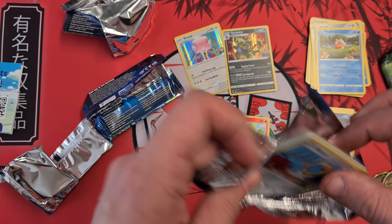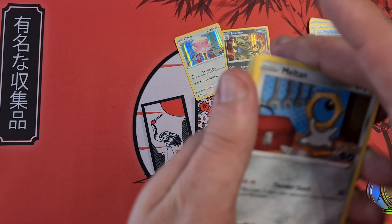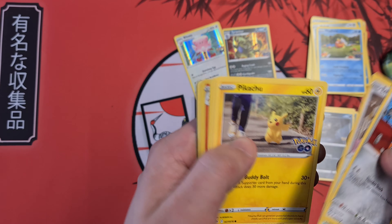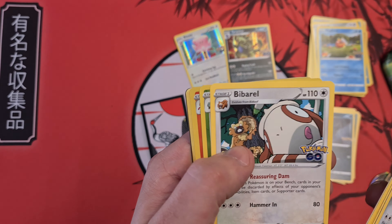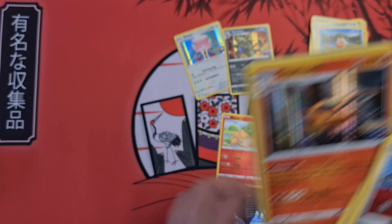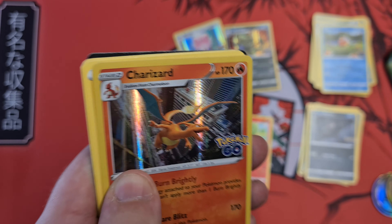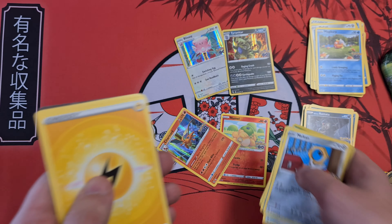Let's check and see. Last pack — let's see what we get. Let's get all this crap out of the way. Pikachu. Squirtle. Ivysaur. And Charizard. Very nice.